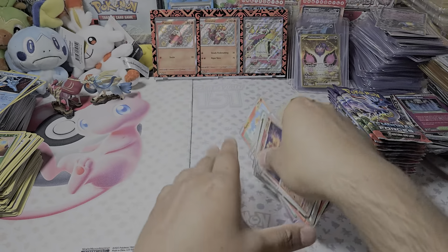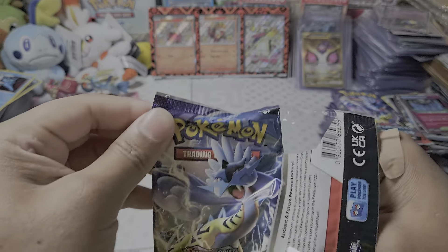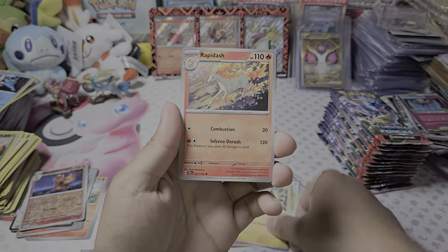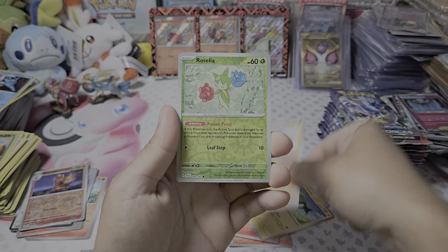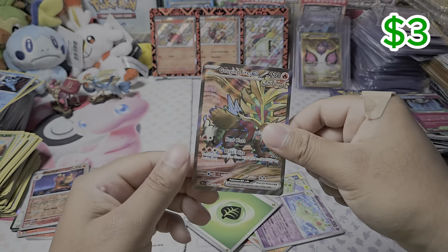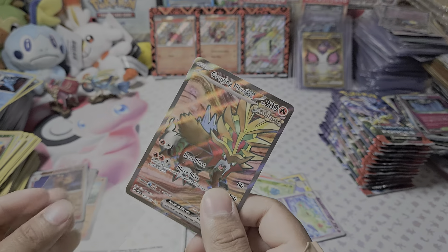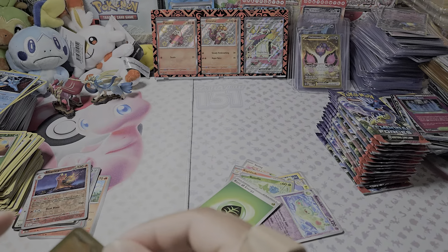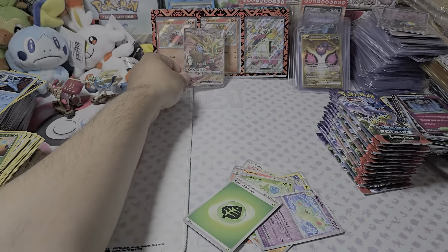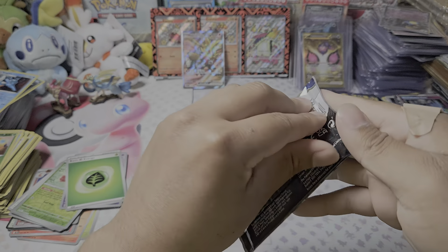Starting off the first pack — nothing, just a regular holo. Next pack. This is probably my favorite set in Scarlet and Violet — this is a set that changed everything with the hit rate, made everything a lot harder. Starting with a full art and it is... Gouging Fire EX regular full art! I don't think I ever pulled this. I pulled the gold card of this but never the regular full art. I'll definitely take that starting off the second pack — pretty good.